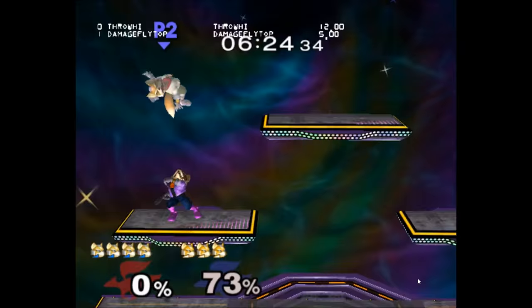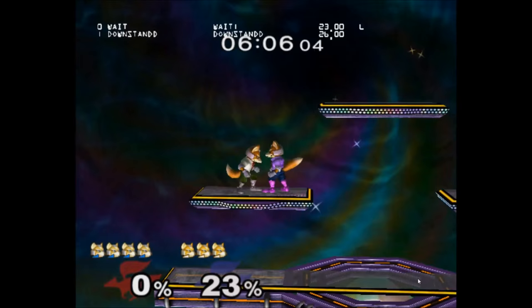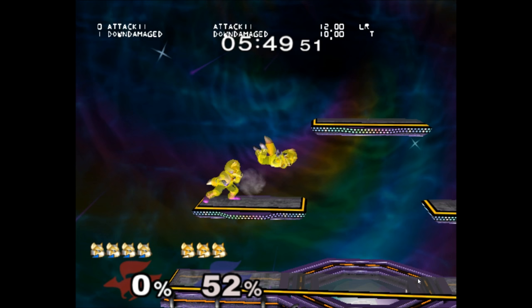A tap reset has two requirements and three possible outcomes. Requirement 1 is they have to be on the ground, such as after a missed tech. Requirement 2 is that the move resetting deals less than 7% damage. After a move dealing less than 7% damage connects, the character goes into a special stun animation that is 13 frames long. SDI and the move's knockback determine where the character will move during this time.